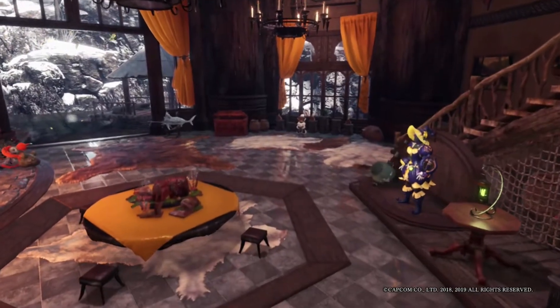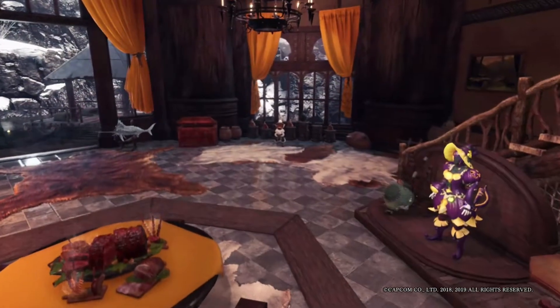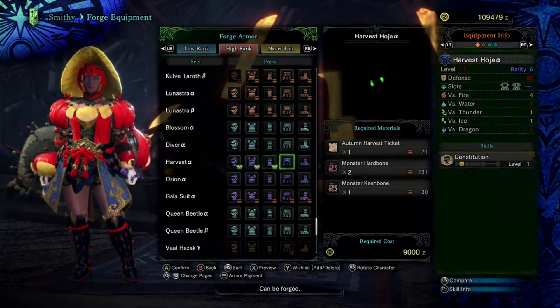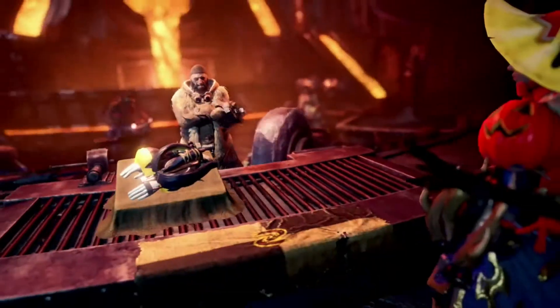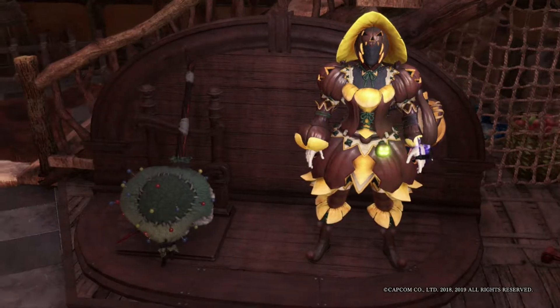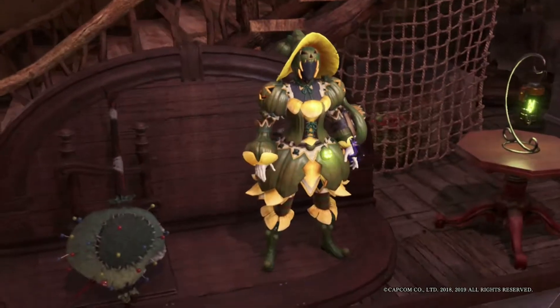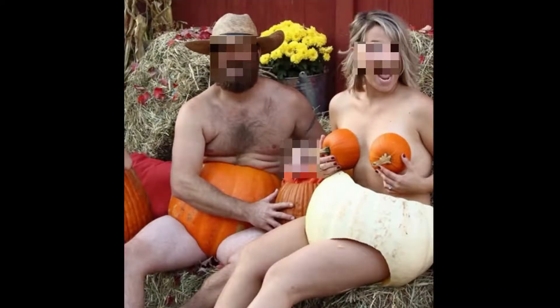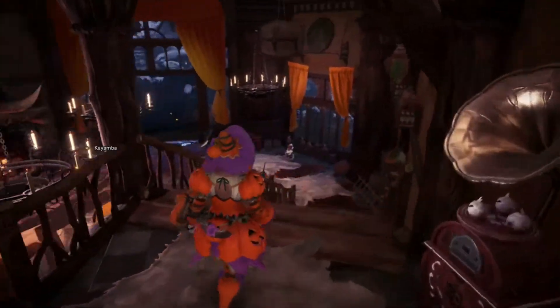I'm going to show you the pumpkin outfit real quick. We do have to build it, so I hop down to the armory - it's very easy. You get the tickets from the Halloween event and just go there, and voila, I look like a pumpkin! Here's the head, shirt, arms, skirt, pants - that's the completed outfit. We love to think we look like this, but in actuality we probably look like this. That's okay though - everybody loves pumpkins. Pumpkin spice latte anyone?